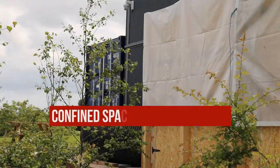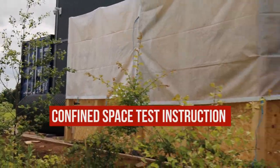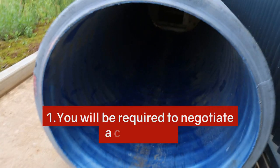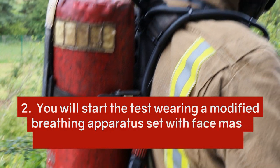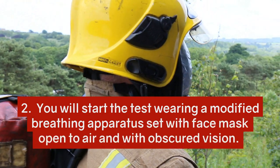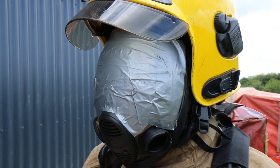Confined space test instruction. You will be required to negotiate the crawl way. You will start the test wearing a modified breathing apparatus set with a face mask open to air and with obscured vision.